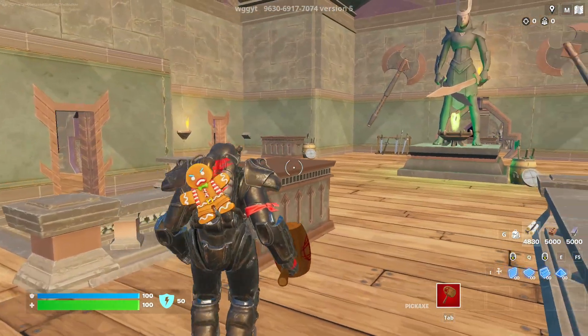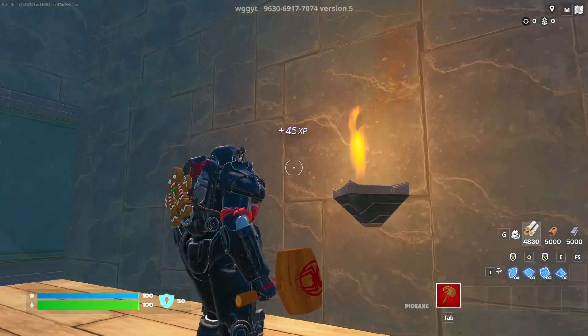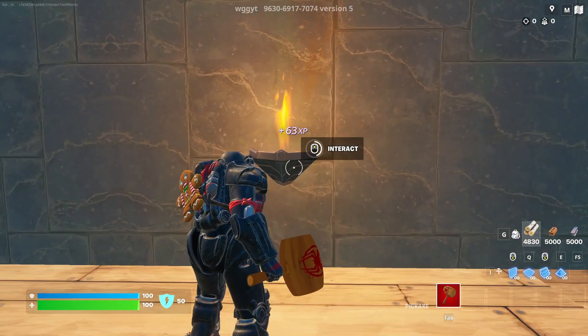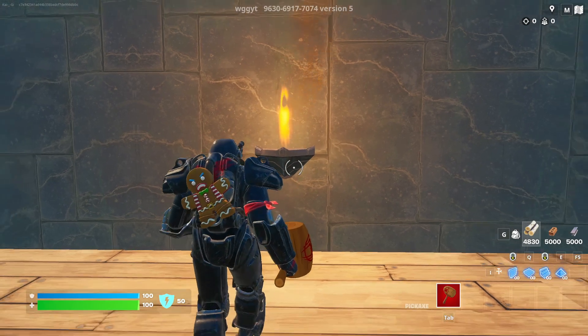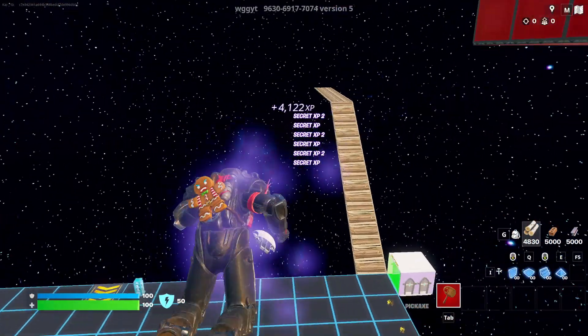All right, once you're up here in this room all you gotta do is turn to this flame right here, and right there will be another button. Just wait for your XP to finish and then hit that. All right, it'll spawn us back and reward us with even more beautiful XP guys.